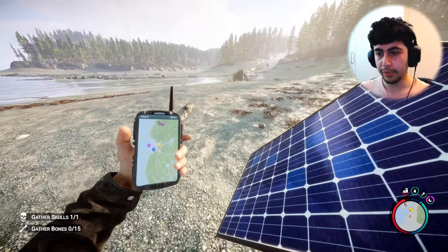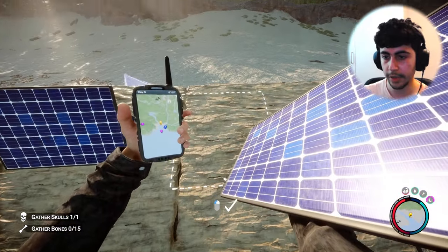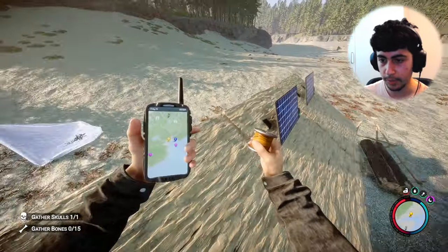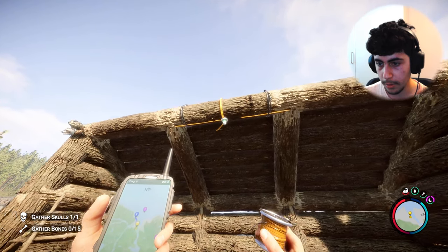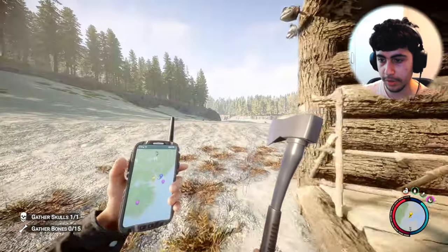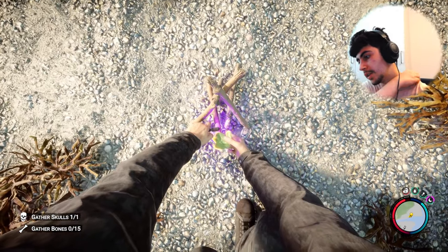I'm gonna change things up — scratch getting better weapons. Instead we're going to go to a bunker that has a 3D printer where we can make a flask. But first I want to fix the light bulb situation. I'll put another solar panel here and connect some wires. It turned on — yes, it worked! Okay, we'll turn that off for now. Actually, first we need to cook some meat and eat because we're pretty hungry.